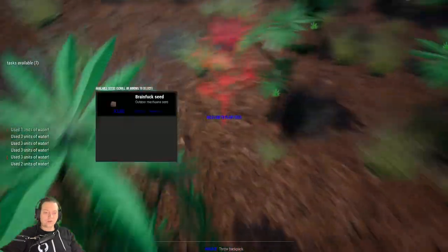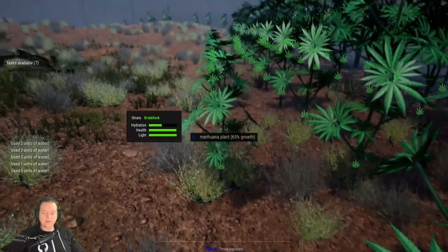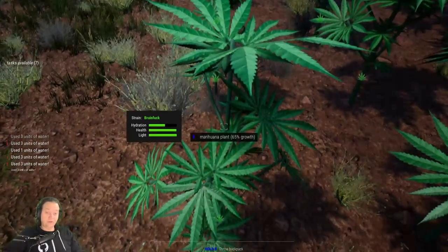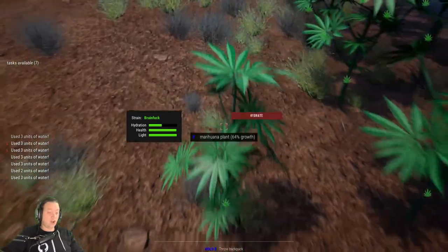Once you have some seeds you can now plant them, but they must be planted away from the prying eyes of the cops. As you can see in this playthrough, there are quite a few plants growing here. Make sure you keep an eye on your plants and water them to give yourself the best chance of getting a high yield.